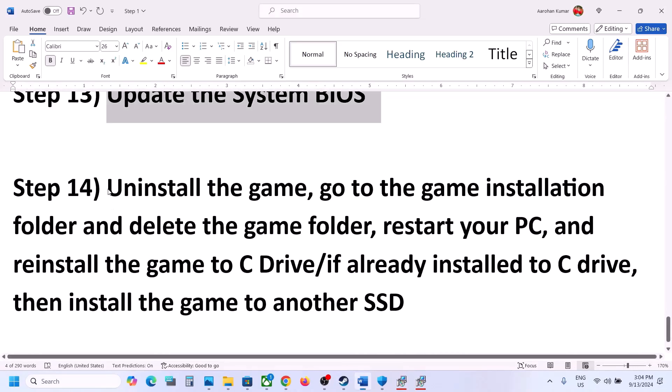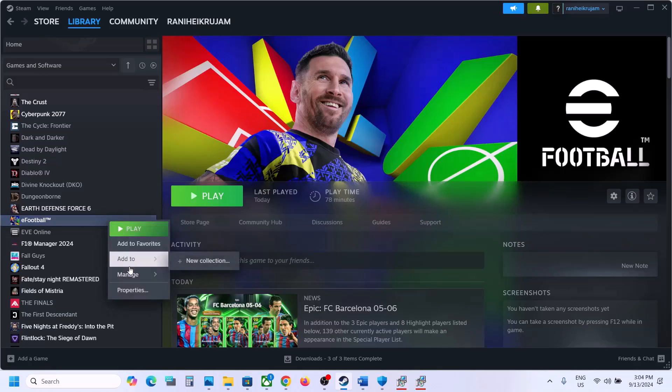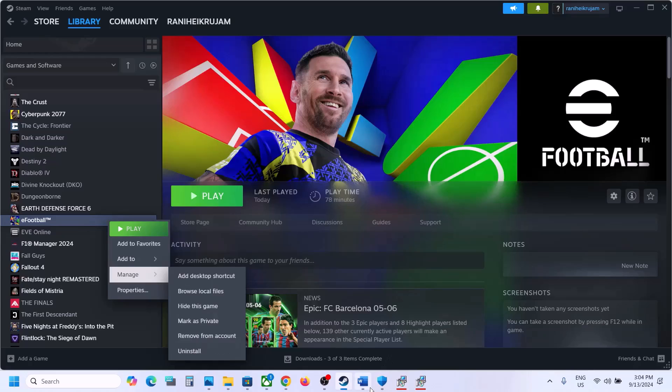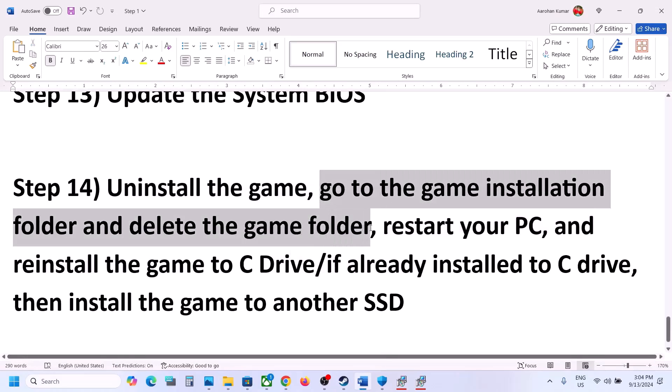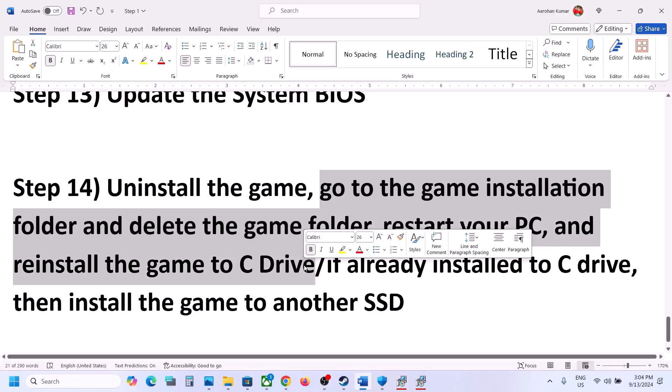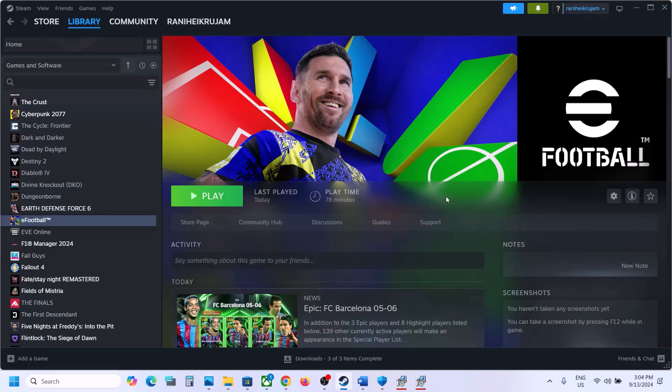The last step is to uninstall and reinstall the game to a different drive. Right-click the game, select Manage, then click Uninstall. After uninstalling, go to the game installation folder and delete the remaining game folder. Restart your computer, then install the game to the C drive. If it was already on the C drive, try installing it to another SSD and check. One of the steps in this video should help get the game running on your Windows computer. Thank you for watching — please like and subscribe.